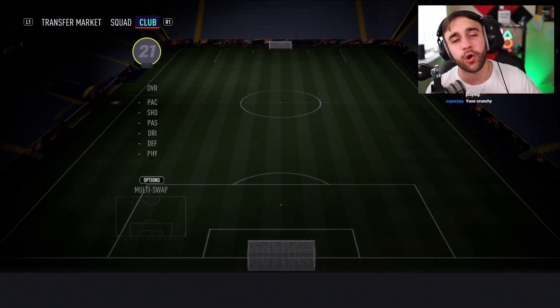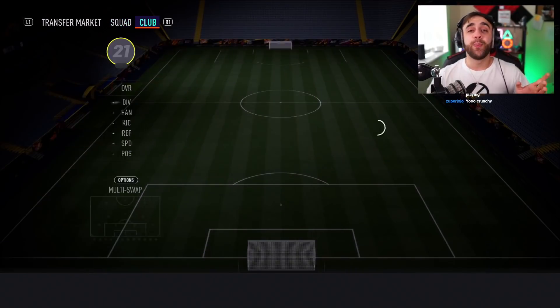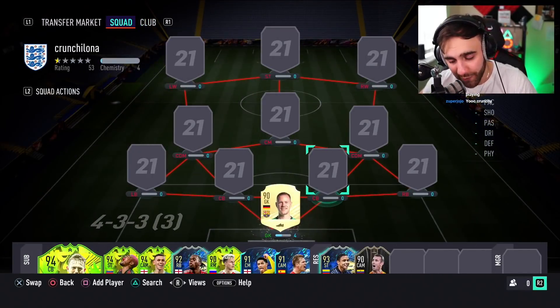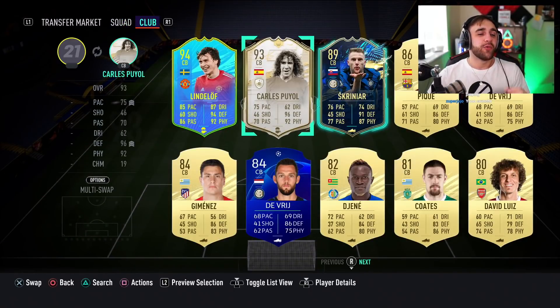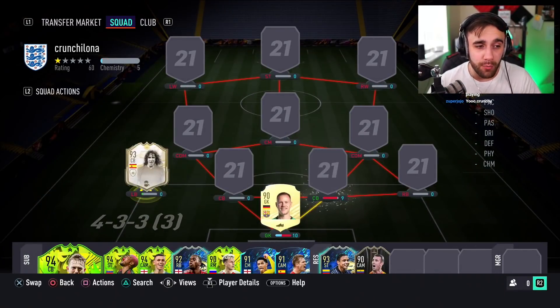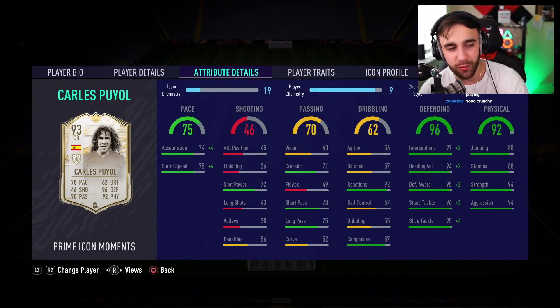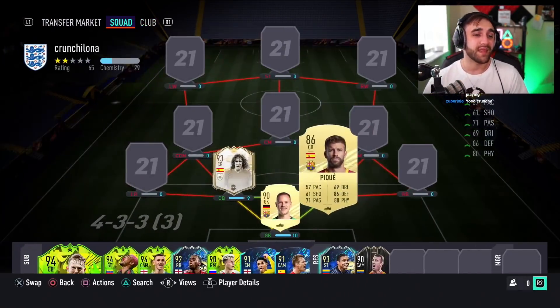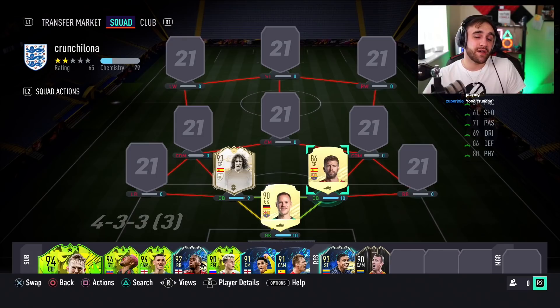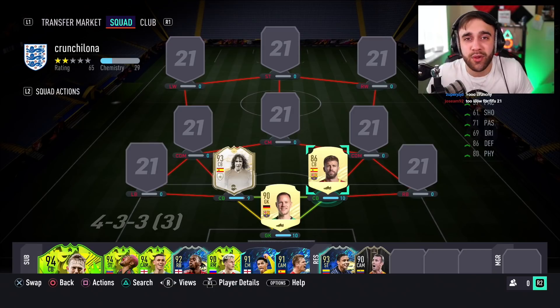The formation I went with for chemistry is 4-3-3. Our goalkeeper is simple — Ter Stegen. Both center backs are a partnership that's been together so long FIFA did them dirty. We have Puyol Moments — I always made fun of people that use Puyol Moments, but this time we're using him. Right next to him we have Pique.